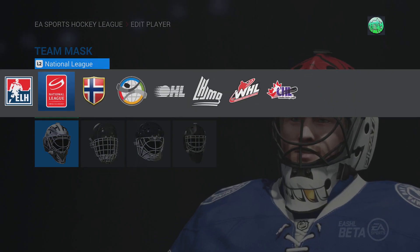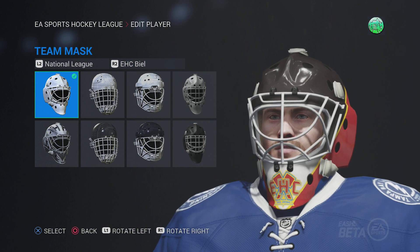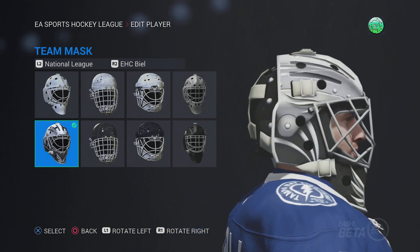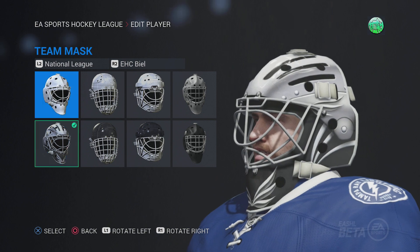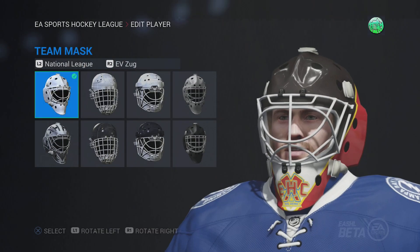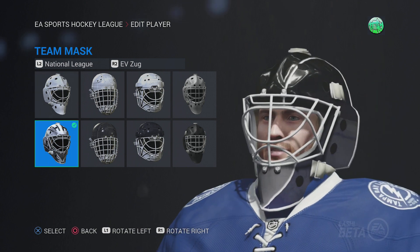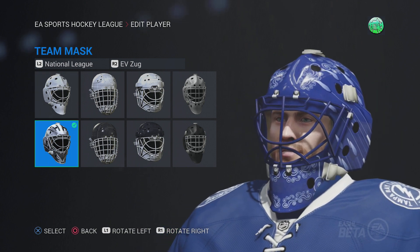I like that one the most out of probably all of those. On to the National League. We got the Biel mask here — oh, they do have secondary masks. Actually that's just the basic secondary mask, so false alarm there. Zug's mask is alright — I think there's more potential there. It's just a basic secondary mask. Freeburg — pretty easy, basic secondary mask there.